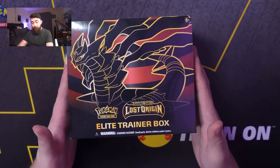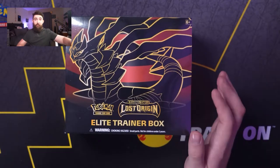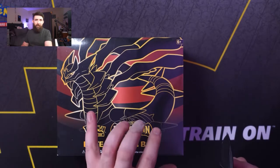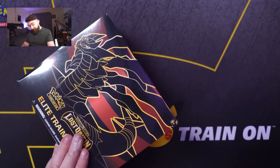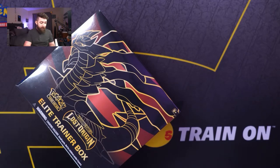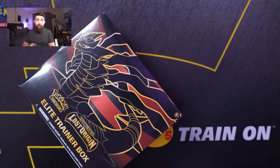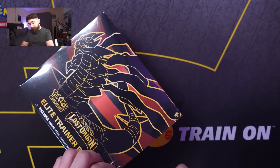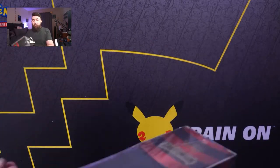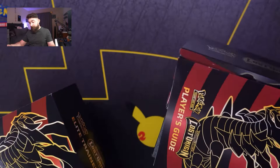All right, here we have our Elite Trainer Box which is the regular one. Lost Origin does come out today, September 9th. So we're a little bit early of course, just so that way I can put this video together. So we're going to go ahead and split this thing open and see what we can get out of it. We go ahead and unwrap this thing and here we go.